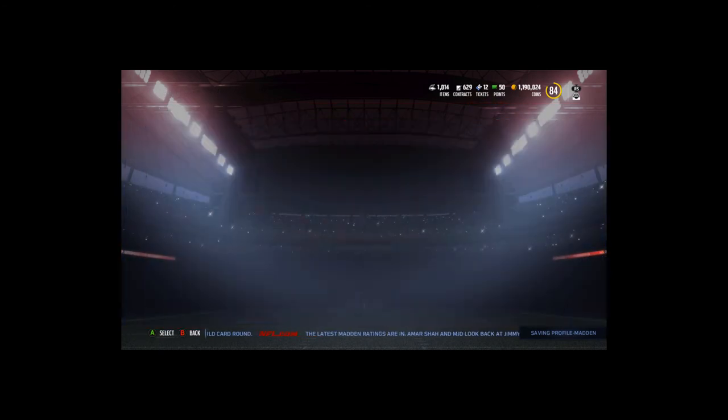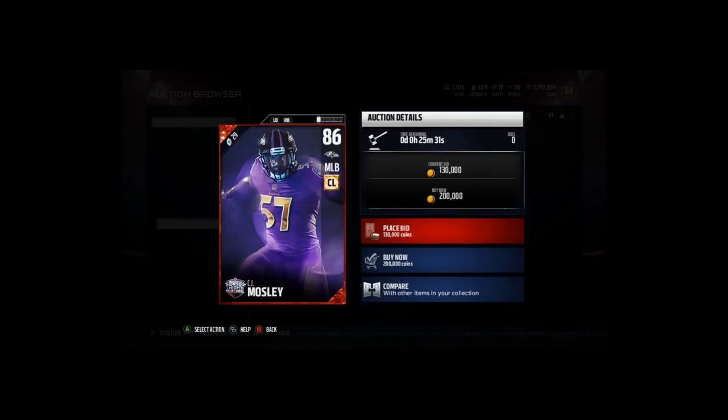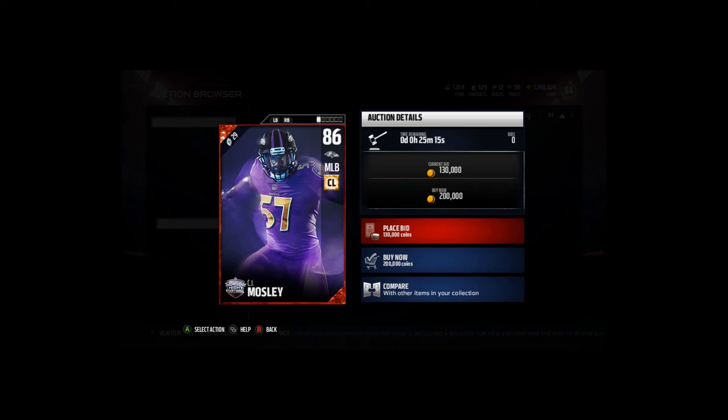Let's take a quick look at the auction house. The only one up right now is CJ Mosley — 86 overall, going for 200k. He's got 85 speed, 86 awareness, 90 tackle, 86 play recognition, 84 block shed, 91 pursuit, 71 zone coverage, and 86 hit power. You also get the 90 overall Todd Gurley, an 89 overall cornerback Chris Harris, 88 overall Leonard Williams, 88 overall Russell Wilson, 87 overall Navarro Bowman, and 87 overall Kyle Long.